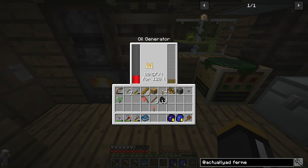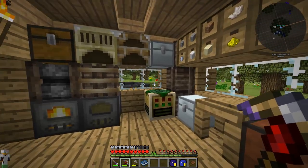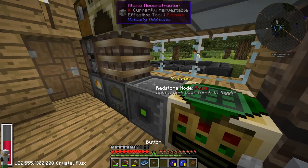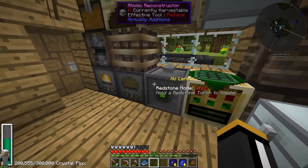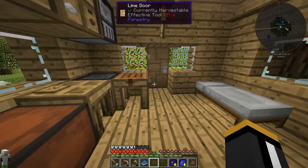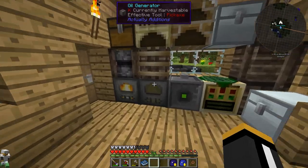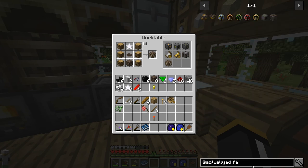Now we can set down our oil generator, which should start taking oil from above. It's generating 80 CF per tick for 120 ticks, so we're actually generating a decent amount of power already. Now we can power our atomic reconstructor. I'll put the button back on — it kept its settings, still on pulse mode with all its RF. The next thing I'd like to do is make the farmer so we can secure our canola and have a renewable resource for RF.